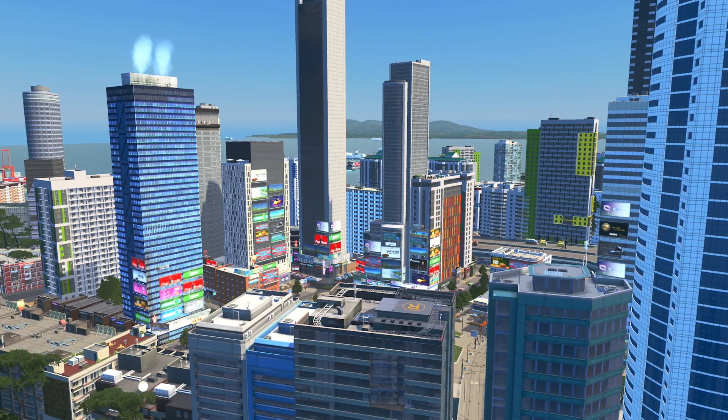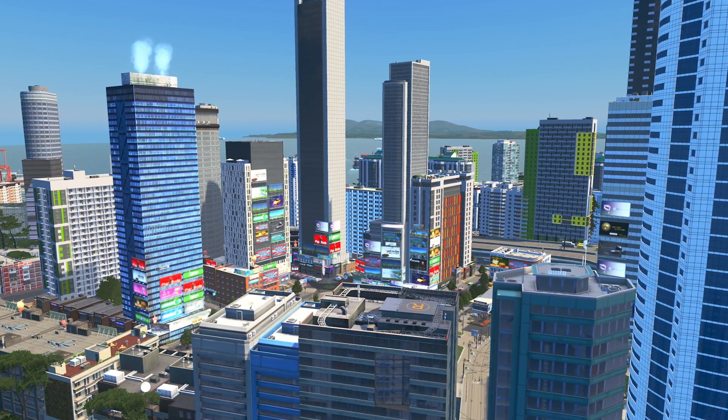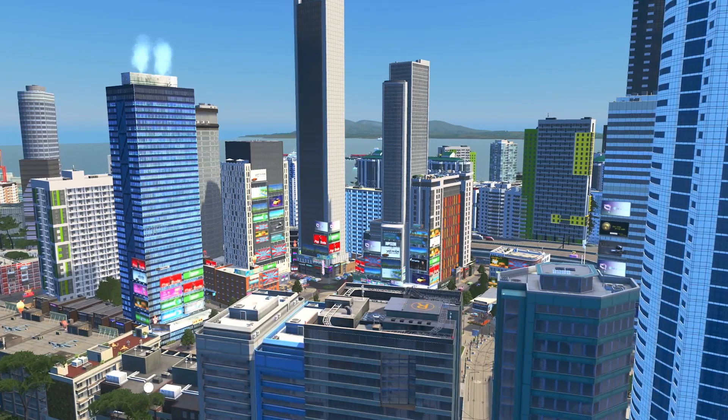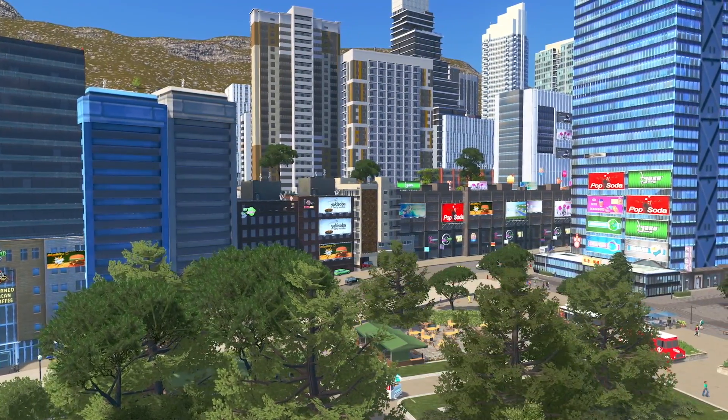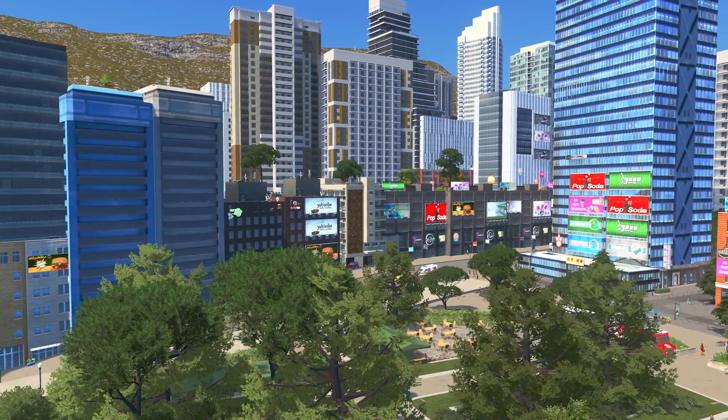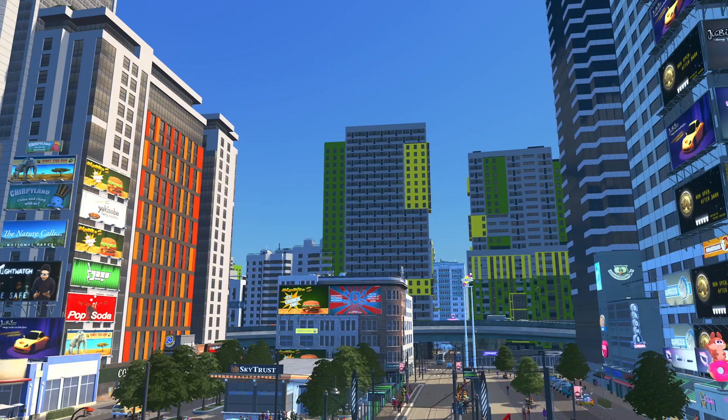While on the topic of buildings you should also take note of the spacing between buildings. In my opinion a downtown looks most realistic when it consists of a good mixture of low, medium and high density buildings, just so it doesn't look overcrowded.